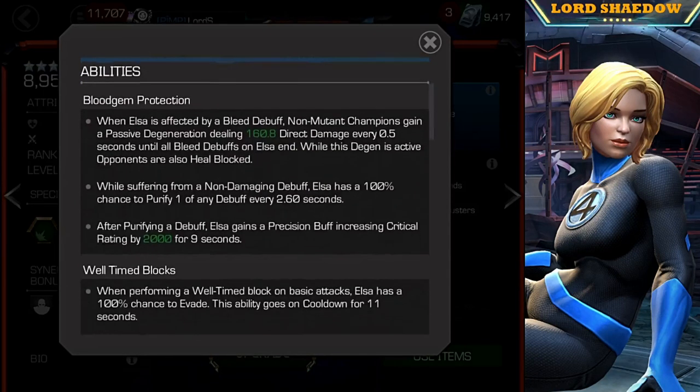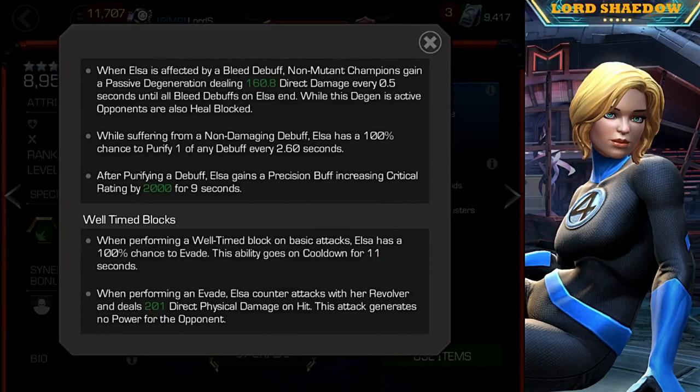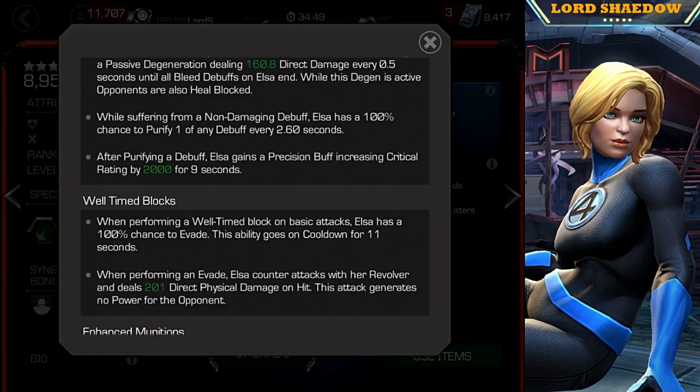Let's take a look at her abilities. When she is affected by a bleed debuff, non-mutant champions gain a passive degeneration. All of these things seem like they add a little bit more damage, but again conditionally — against a mutant, you're not going to get that. While she's suffering from a non-damaging debuff, like armor break, she has a 100% chance to purify one debuff every 2.6 seconds. That can be useful, but she has to have that non-damaging debuff on her.